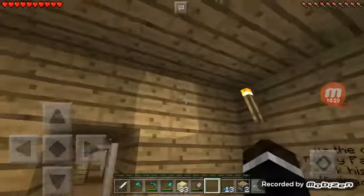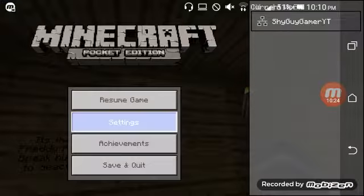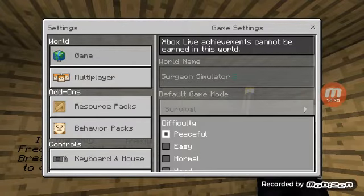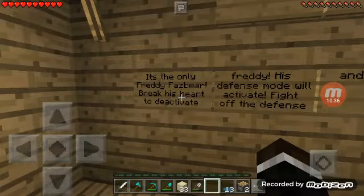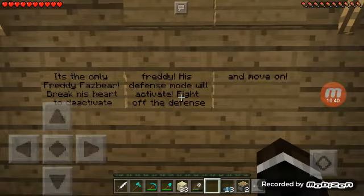Mission 5: Freddy. Play on easy. Oh, is this Freddy from Five Nights at Freddy's? Oh, he just came to the hospital - I'm gonna get his autograph! It's Freddy Fazbear. Break his heart to deactivate Freddy - his defense mode will activate, fight off the defense and move on. He has a defense mode, what?!